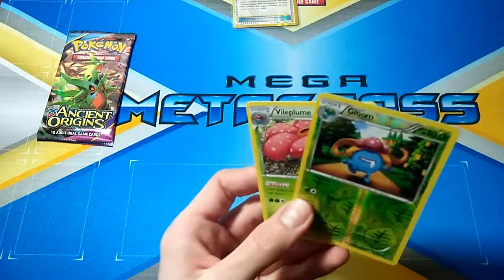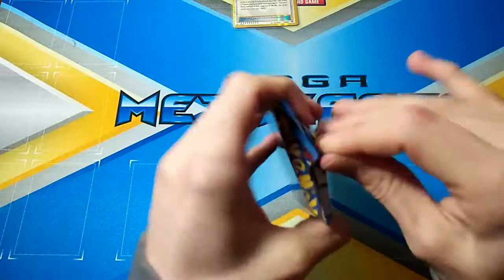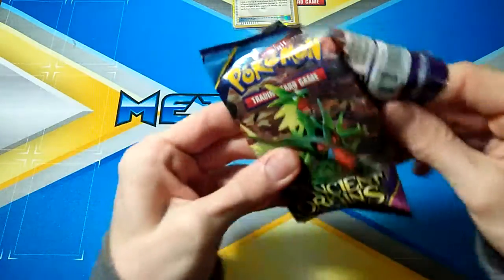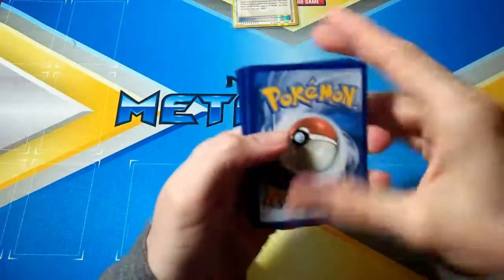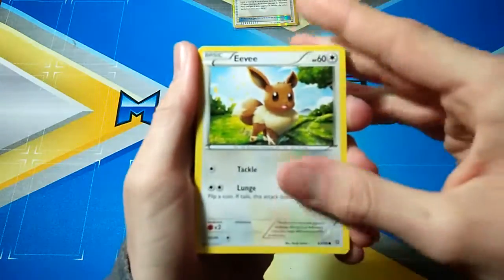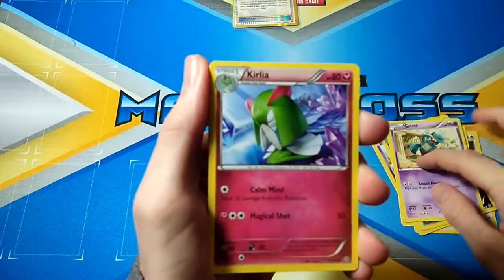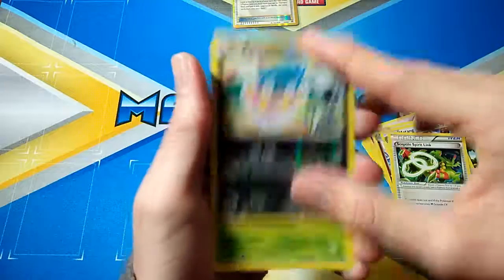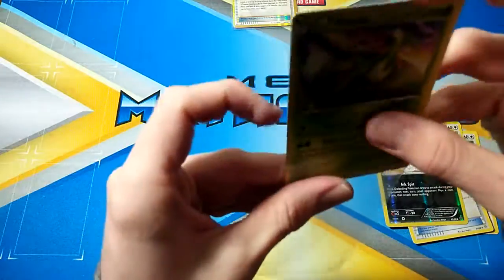Can we get an Oddish in that pack? No. That would have been cool. But last pack here — can we get more last pack magic? We have an Eevee, Porygon, Baltoy, Malamar, Golurk, Kirlia, Metang, Sceptile Spirit Link, Inkay and a Viridian Forest. That's alright. Still can't get over that secret rare pull — what a pull.